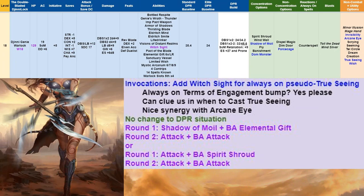At level 18, we add another invocation and go with Witch Sight for that awesome always-on pseudo-True Seeing. It will clue us in when we need to cast True Seeing and has nice synergy with Arcane Eye. No change to DPR or round 1 and 2.